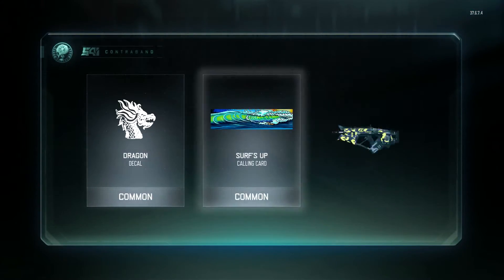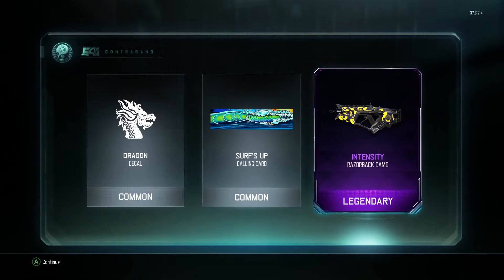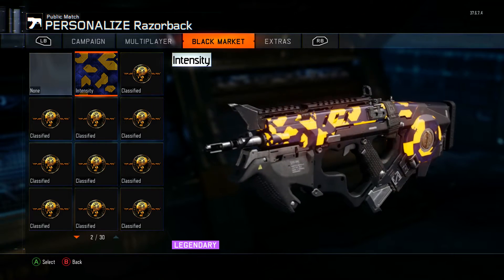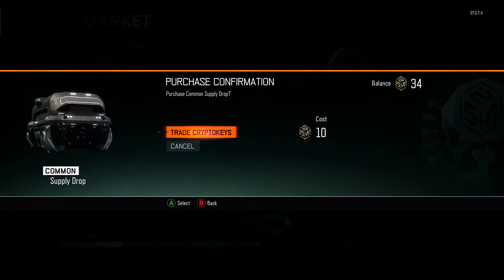In our fourth drop, we follow it up with a Razorback Legendary Camo. I'm loving the Razorback as well. I can't use it right now because I just prestiged, but at the time I was using it a lot. The camo is called Intensity — it's got an electric theme, and it kind of glows in blue and yellow. It glows in the dark as well. I love it.